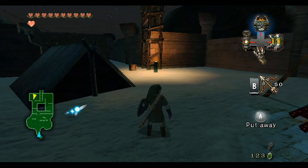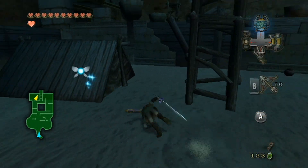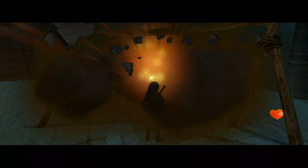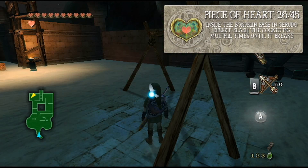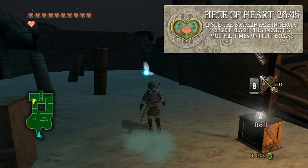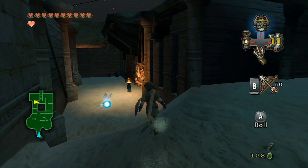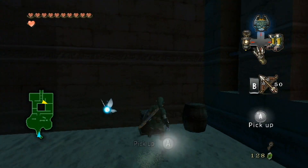This might potentially be another short episode because I really don't want to make them very, very long. This is only a transition, but right here you will see there is a roasted pig, and this is going to give us a piece of heart - very, very nice. It is also going to give us some small hearts. This episode might potentially be around eight minutes or so, because I don't really want to go into the next temple right away, for purposes that we'll be seen later.